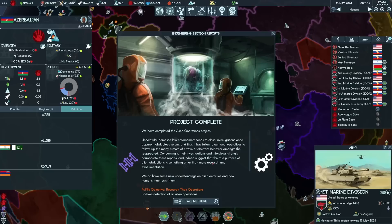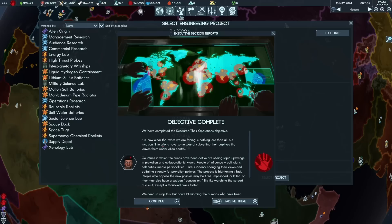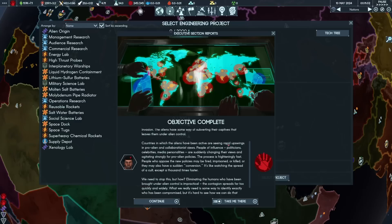We've completed alien operations. Domestic law enforcement closes investigations once a case is returned, so it falls to local operatives to follow up rumours. We've completed the research on their operations objective. It's now clear that what we're facing is nothing less than an all-out invasion. Humanity First is jumping a couple of points in analysis, and they're not necessarily wrong.